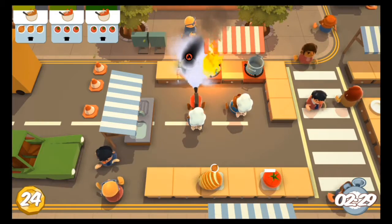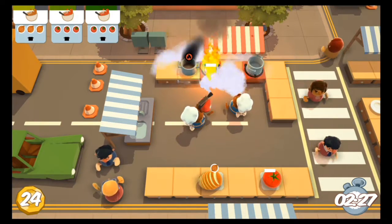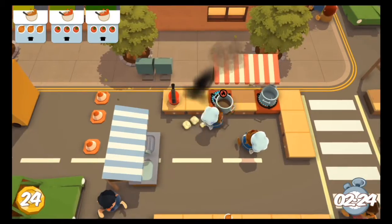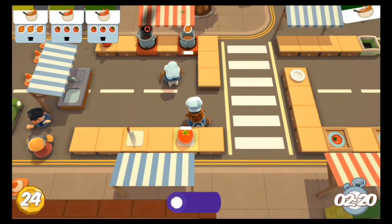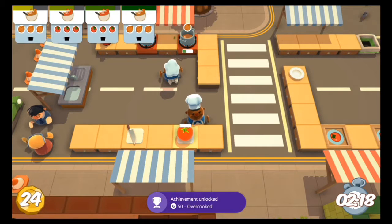But yeah, it's as simple as that. You just want to go ahead and be a bad cook and throw your soup back on — I'm sure they won't taste all the burnt. But yeah, there you go. That is 50 gamer score for the Overcooked achievement in Overcooked.